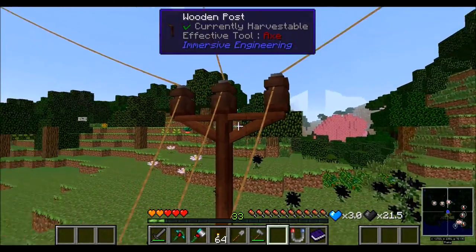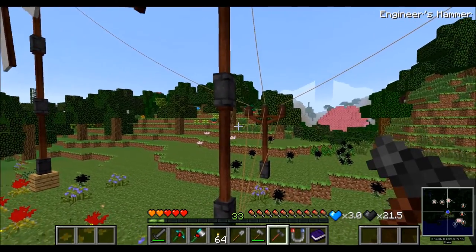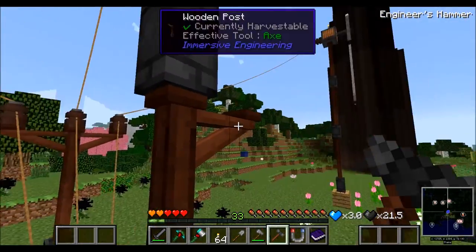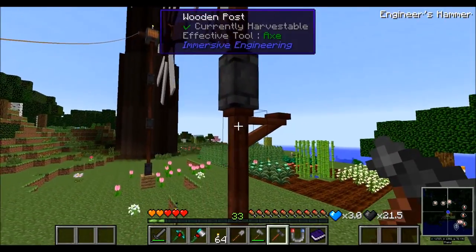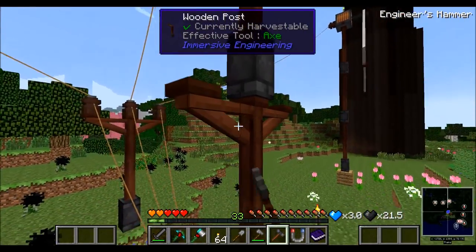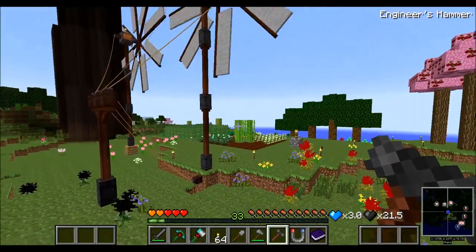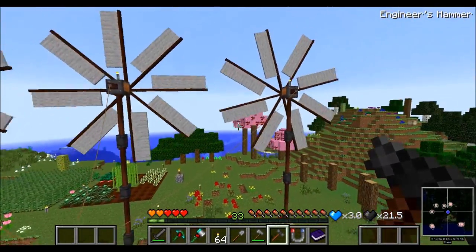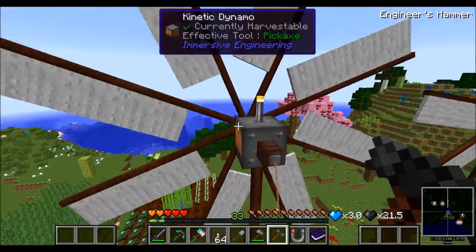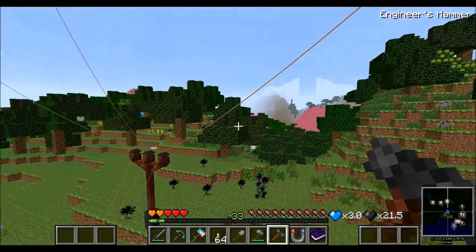You may notice that this wooden post is different because it's got these bits here. What you do to get them - on one of the sides, all you have to do is right click, and it will actually bring one up. You can do the same on the opposite side, and right click on those to get rid of them. You can put them on this side as well, however you can't have one here and here - they have to be opposite each other. Then you can put your transformers or whatever on top of them. I could have quite easily connected this wire directly and sent it straight down, and saved myself a little bit of messing around, but I think this kind of looks cool and I don't think there's any power loss.